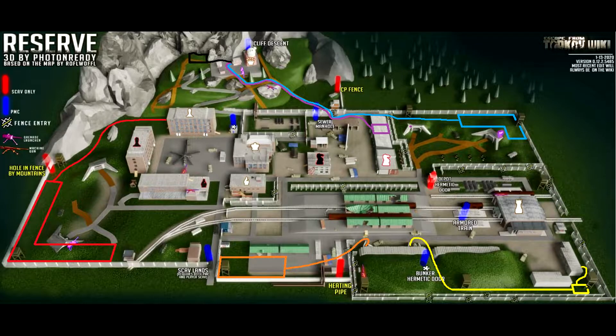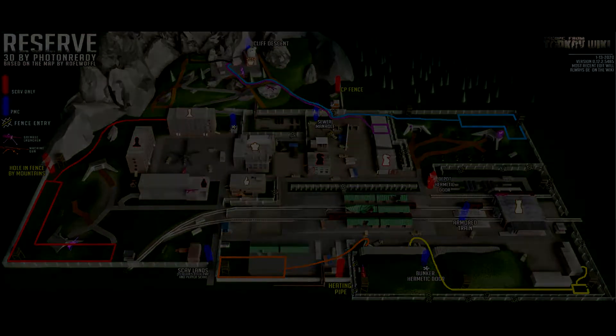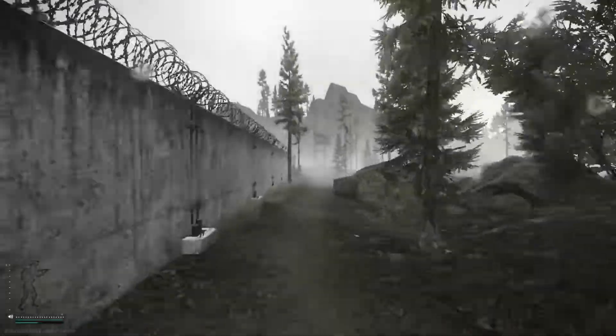You'll be doing these runs on your PMC. Let's go over the map itself and talk about where you can spawn and where you need to go from there. The map shows different PMC spawn locations in separate colors, followed by a line showing the fastest path to your destination. We'll only be covering spawns red, blue, purple, and black, as orange and yellow will be featured in the next video.